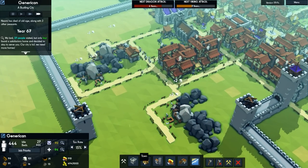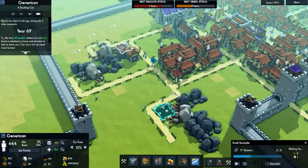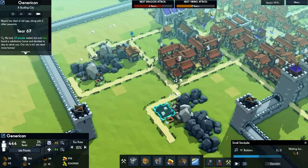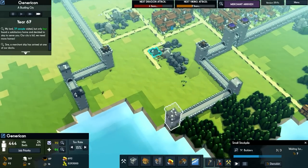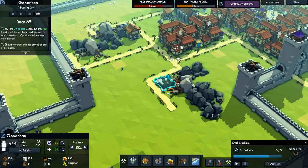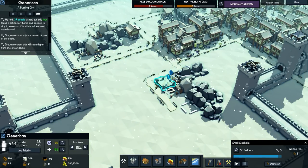It looks like that's built. I'm going to place a small stockpile in there and change it to stone only — that's all it's going to use. Actually we might change it to tools as well. There's another merchant — I wonder if they've got anything special. I'm just waiting for this to be completed so I don't forget to alter it, because that's something I would definitely do.